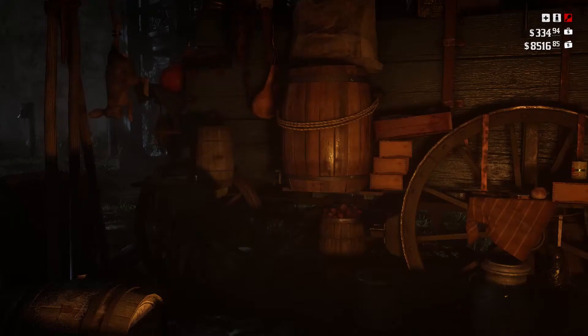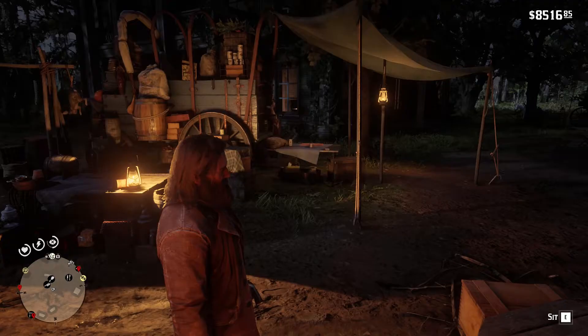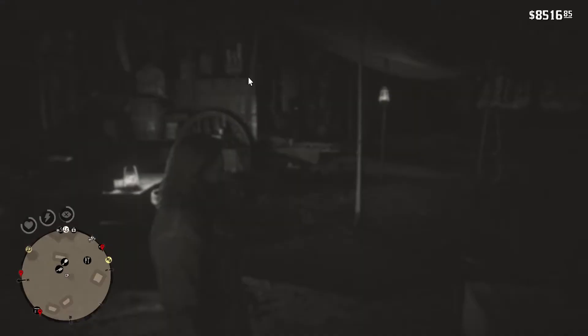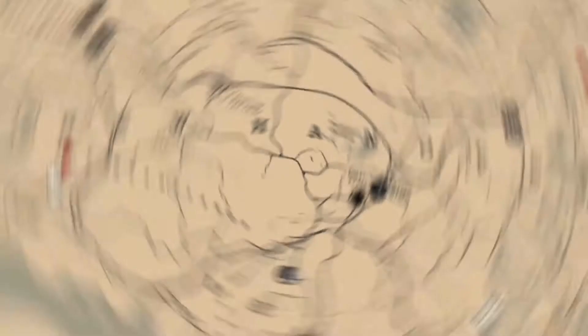The last but not least reward can be obtained by using the pelt at your camp, if you donate it for crafting to the camp crafting person. That will allow you to craft the Kit Satchel. To do so you will also need some extra ingredients. Once you get it, it will double the amount of kits you can carry. The kits include baits and lures for hunting, gun oils, hair care items, and fishing bait. If you craft all the other satchels, the last will raise the capacity of all elements by 99 units, which will completely remove the inventory limits problem.